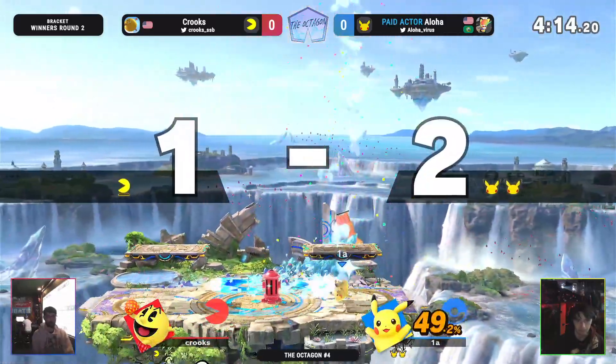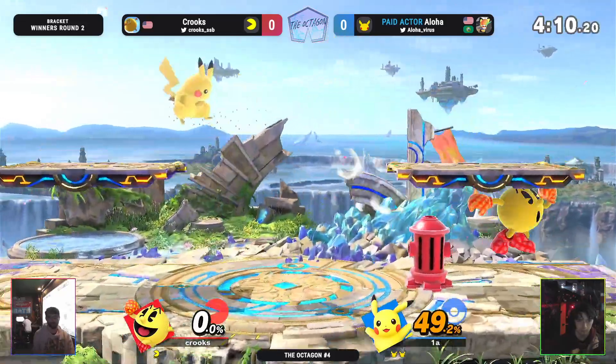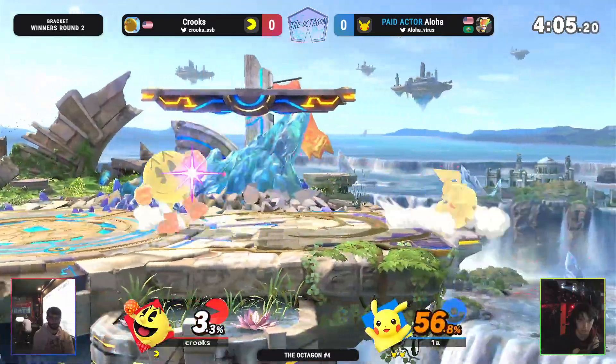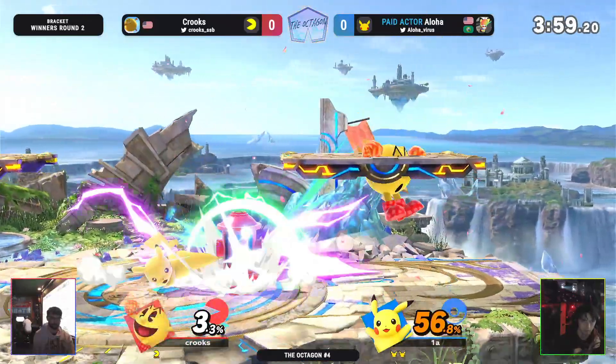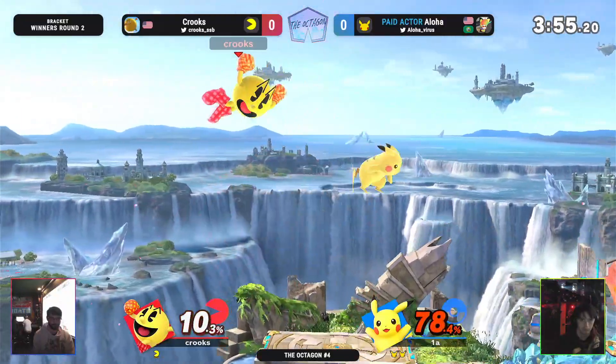I'm just seeing all this constant barrage of T-Jolts gonna lead into a nair upstack. Crooks tries to read the hard roll in, but Aloha definitely knows better. At least that Tyrant is blocking a lot of T-Jolts.